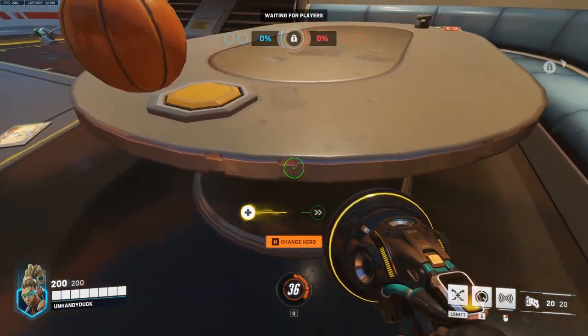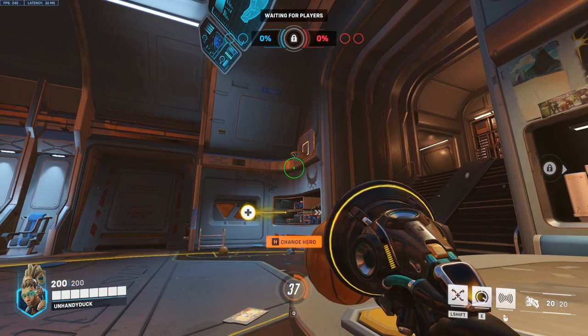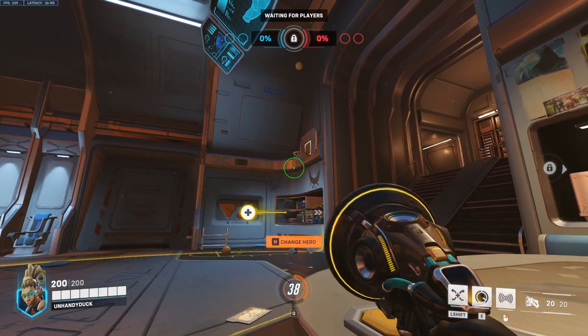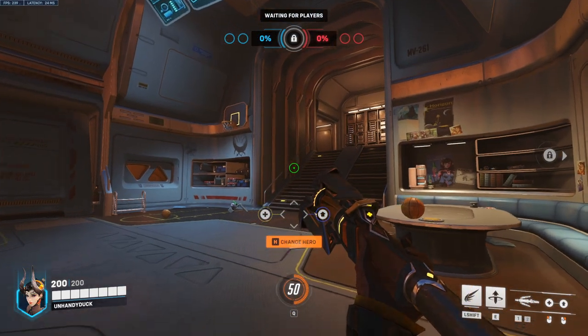Up next we have Lucio. Come right over here and use this little notch on the table to line yourself up. Look up at these two dots here, go just to the left of the left dot. Melee, and that will go in every time.